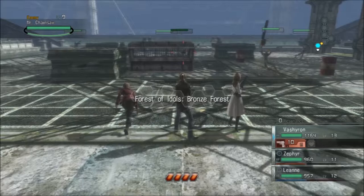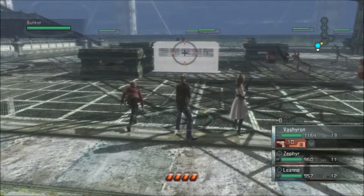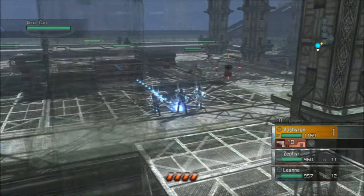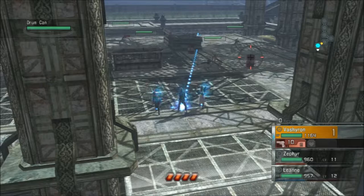Look at all these guys. Gun head, bomber face, chainsaw, we've got some drum cans — those will be useful. Gun head. I want to run over there. I want to hit these barrels, see if I can kill something.